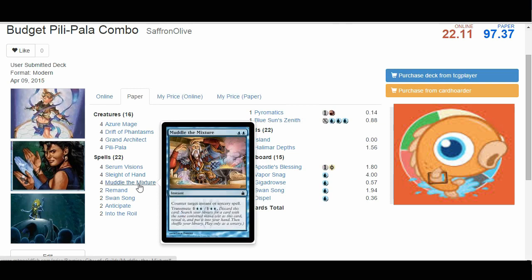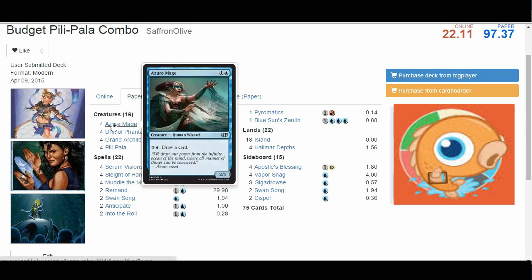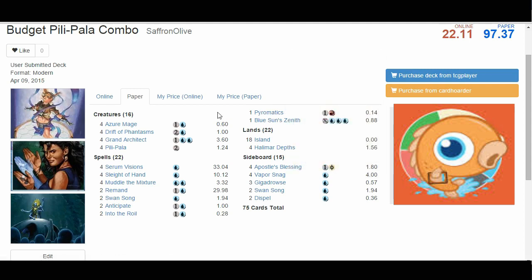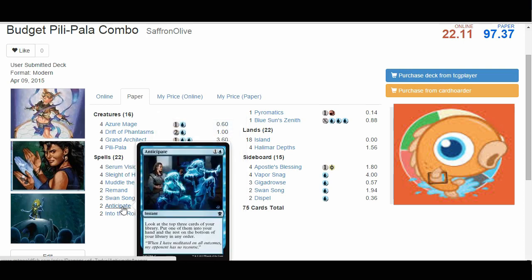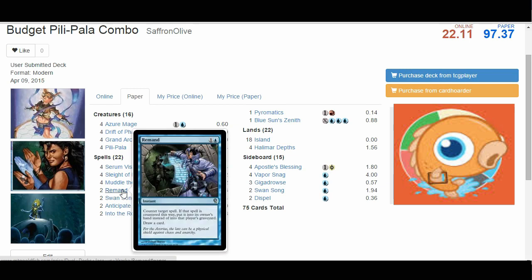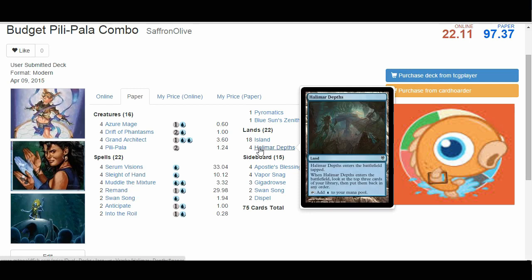We also have Muddle the Mixture, which counters target instant or sorcery spell — a decent ability in this deck. But its main purpose is to pay 1 and 2 blue, discard it, and search for a 2 converted mana cost card, which conveniently hits our Pili-Pala, our Azur Mage, and also our Pyromatics — that's why we have Pyromatics as a win condition over Fireball. The rest of the deck is ways to find and protect our combo: Serum Visions, Sleight of Hand, and Anticipate to cycle through our deck; Into the Roil, Swan Song, and Remand as protection. For our mana base, it's all Islands and 4 Halimar Depths to dig a little deeper.